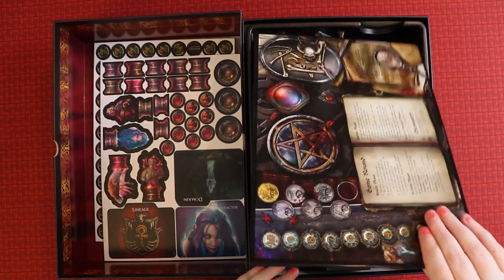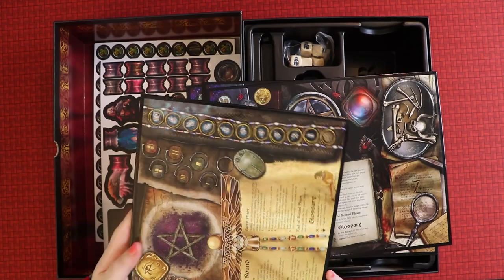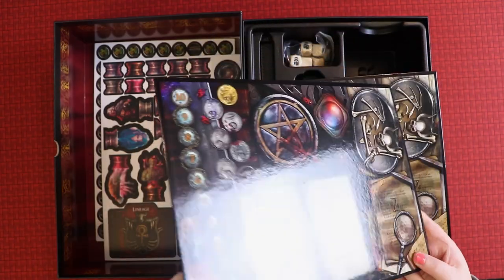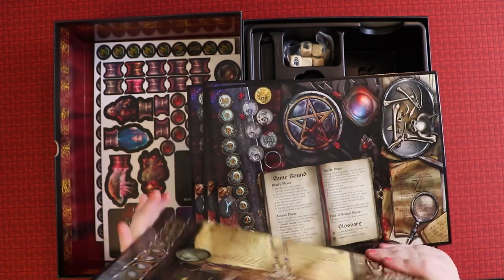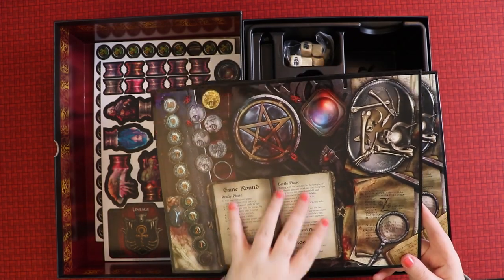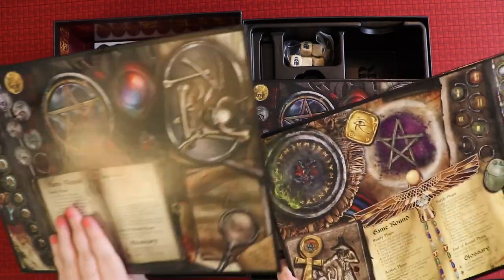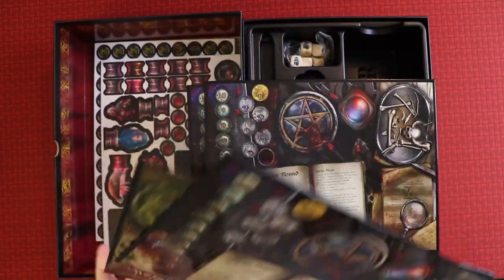Oh wow, these are the game boards — game round, battle phase, ready phase. These are like actual boards from a regular game. They're properly laminated, very classy. You can see the space for your health, your tokens, and a reminder of how to play. They're different on one side than on the other — not sure what that means, but they're very, very nice — a very expensive touch.